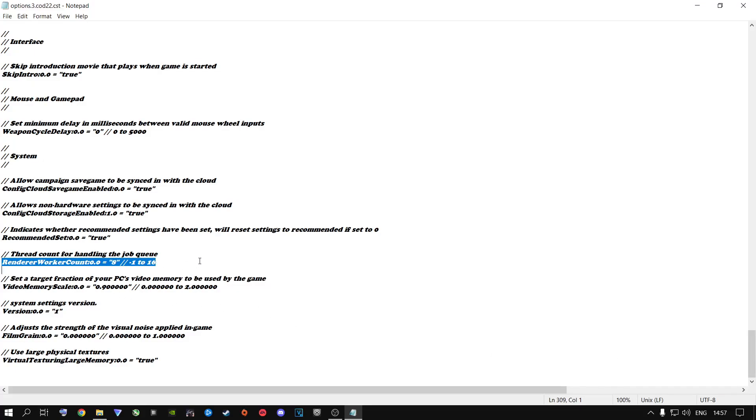Render worker count — it's something that people don't ever explain. They'll just tell you to half your cores or put your total cores in here. The reason why people say to half your cores or put your total cores inside here is because Call of Duty is a completely messed-up game. The developers don't care about the community, they don't care about us — the people playing this game right now.